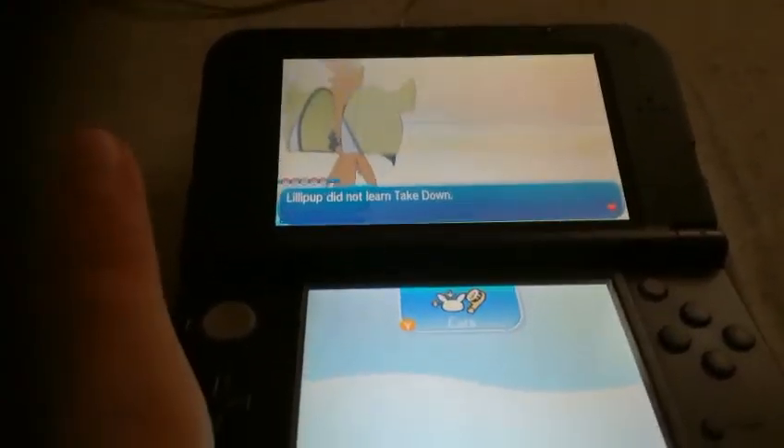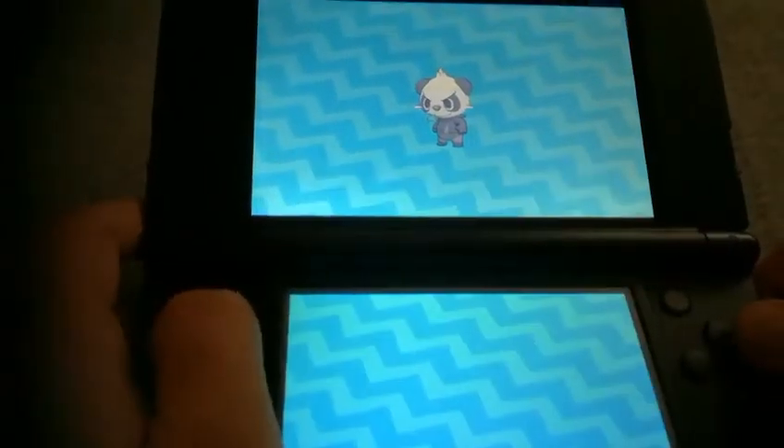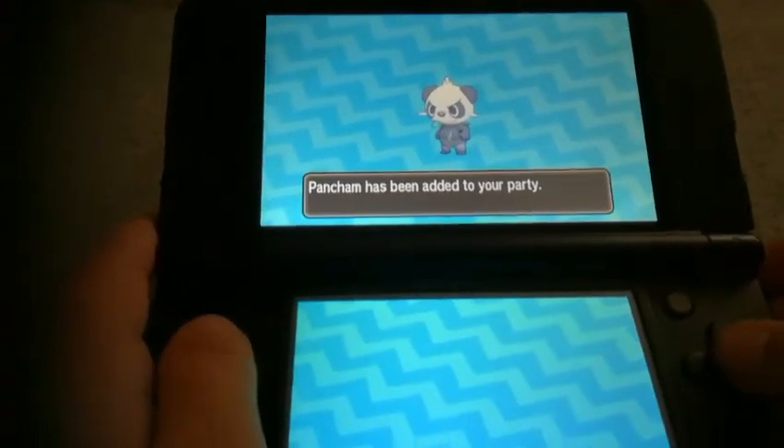You have probably read on Bulbapedia or wherever you look that you need an Oval Stone and you don't know where to get that. I understand that because it is a hidden item. There are two ways to get it.